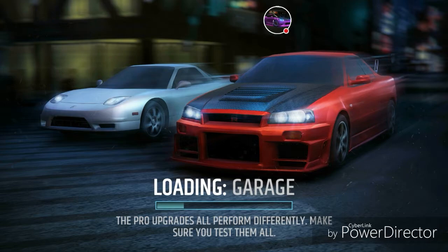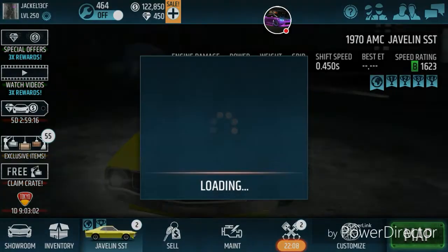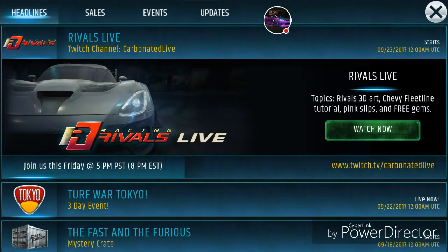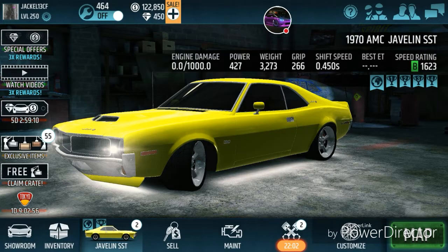Okay, so here we are — it's loading up the garage and we're on the front screen again. This video is proof that I'm not able to pick up my performance crates. I'm also having problems from the last triple gem rewards — a couple of downloads didn't pay out — and I can't report that through the help menu.